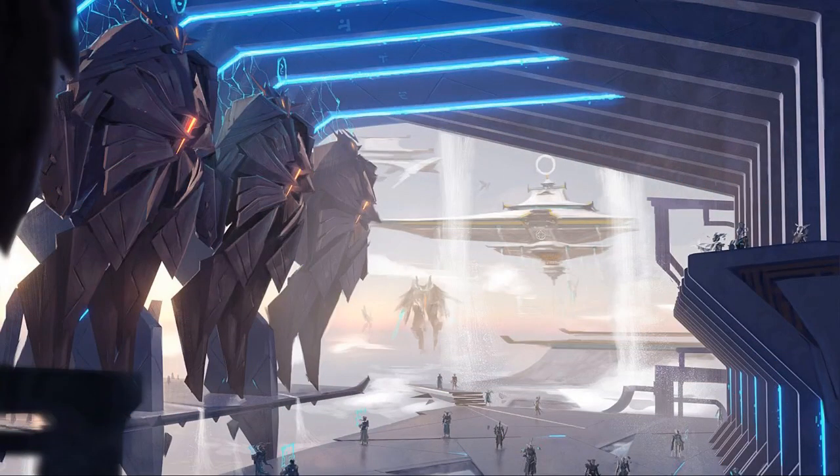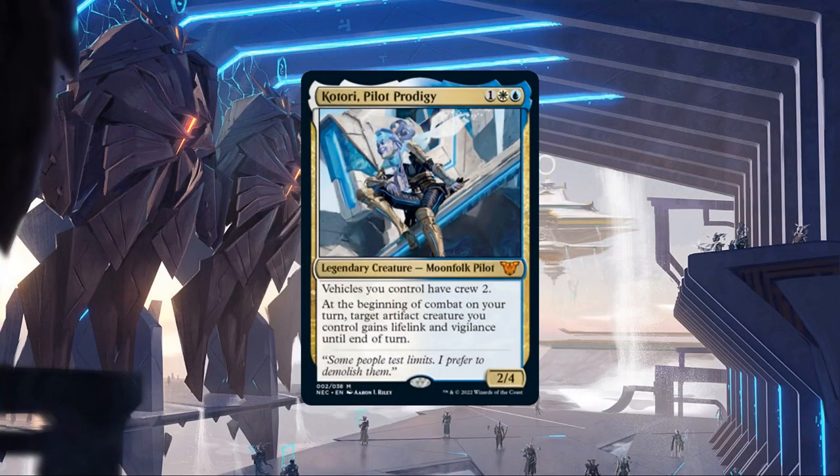The face commander of the Buckle Up Precon is Katori Pilot Prodigy, a 2/4 Moonfolk pilot that costs 1, a white and a blue, and has the following abilities: Vehicles you control have crew 2. At the beginning of combat on your turn, target artifact creature you control gains lifelink and vigilance until end of turn. Breaking down her core stats, we can see that Katori is sporting a fairly low CMC, a defensive stat block for her cost, and a pair of abilities focused on making vehicles easier to pilot and adding solid keywords.